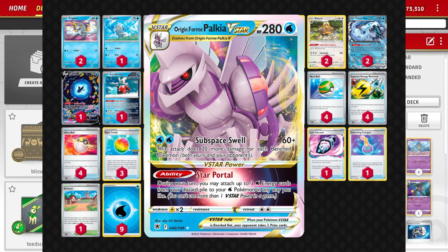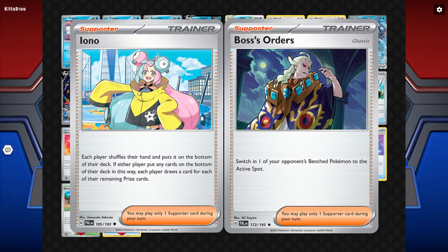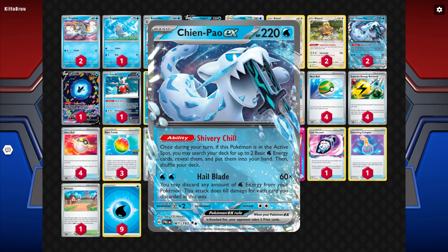This takes a lot of the pressure of getting a turn two Baxcaliber out off of this deck. You can just start attacking with Palkia, load up Greninja and attack with that, or save the V-Star power for late game to set up checkmate scenarios. We also don't have Pokestops in this build so it is a little less turbo, but we don't want to be milling our supporters because we're playing more supporter cards — two Iono and two Boss's Orders, which are not normally found in Chienpao decks.